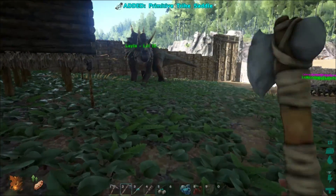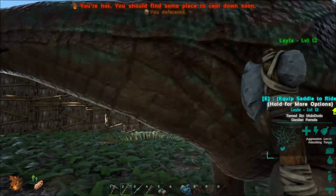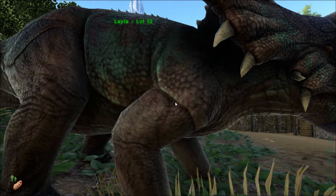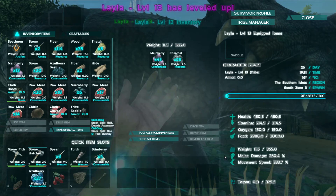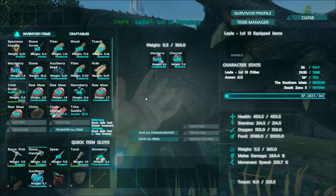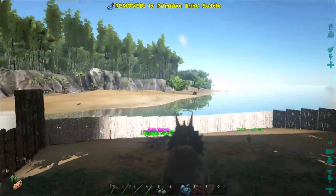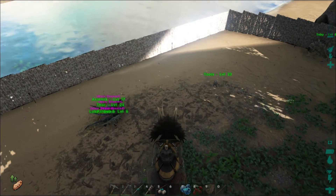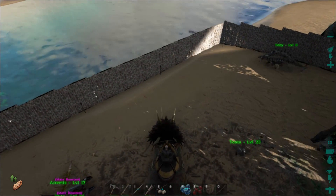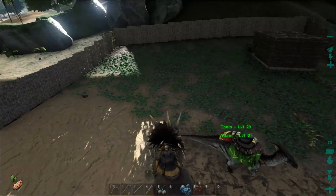Layla, stop walking, stop pooping! We are going to upgrade melee damage especially with that carno out there. Trike saddle — aww yeah! Oh my god, we're as slow as snails but look at us go! Look at us go!